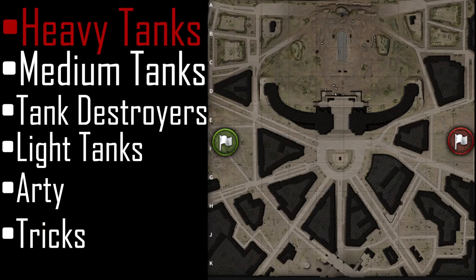Heavy tanks on this map from both sides are pretty similar. This area right here is where the heavies go and brawl. Starting with the red side, heavy tanks will be found in these areas here, under the bridge right here, and also over here.